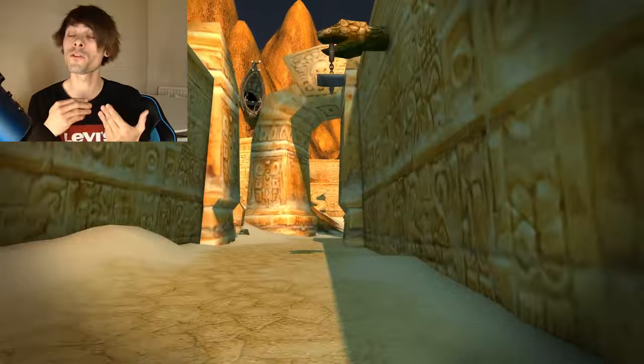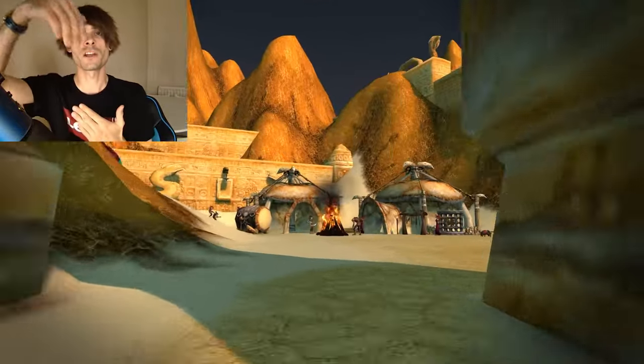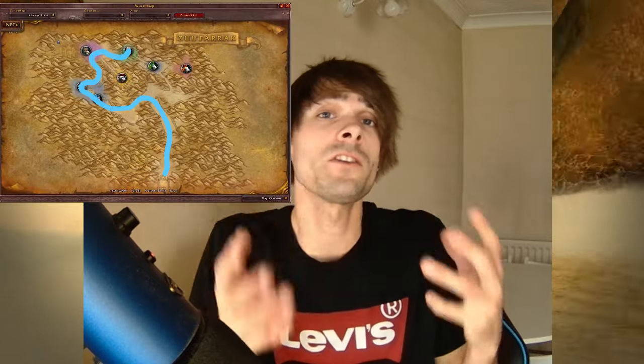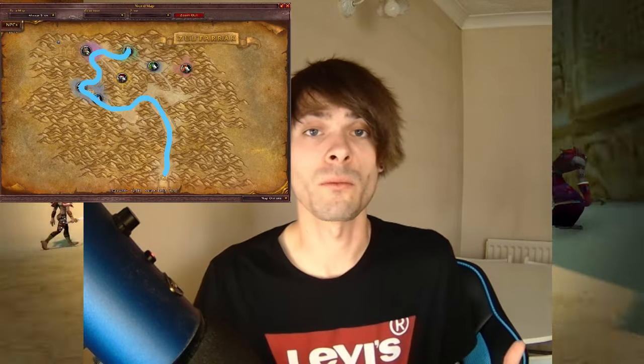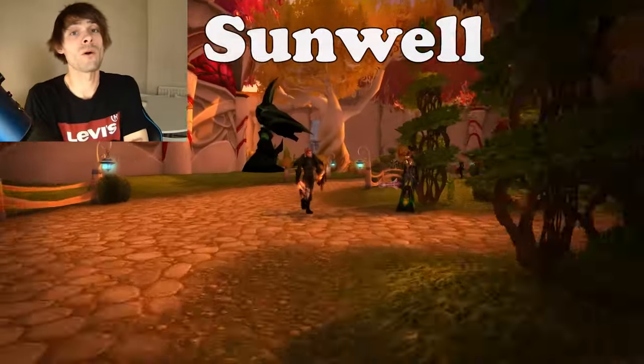When farming Zul'Farrak, you want to gather up all of the mobs. I like to run this with my Druid because I can use my Dreamwalk ability to go in and out of the instance after completing my half-L-shape run — you can see the path on screen right now. This lets me gather the most mobs and then Dreamwalk in and out, getting it done in around 40 minutes. You can also do a full run around the entire zone, but I prefer getting the most bang for my buck and being in and out as fast as possible.